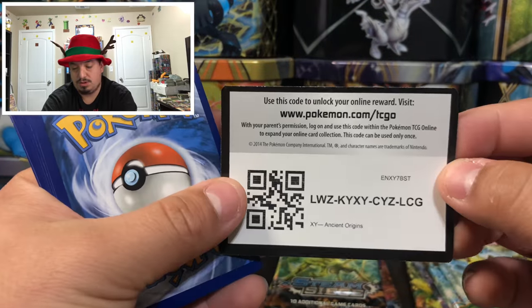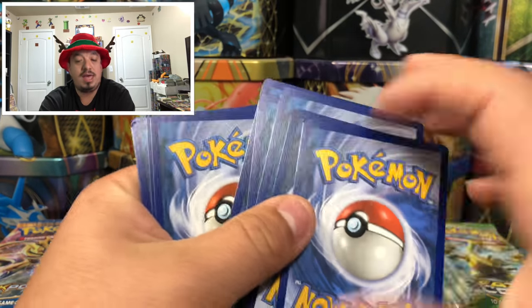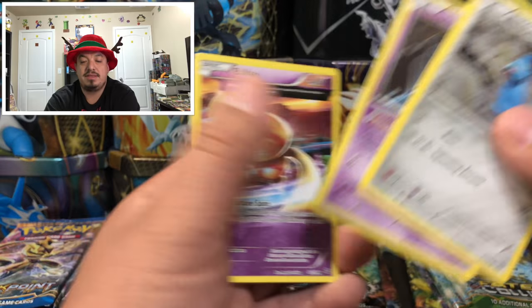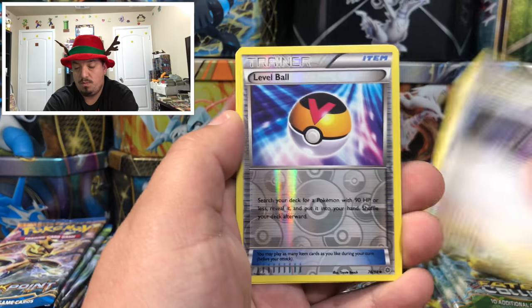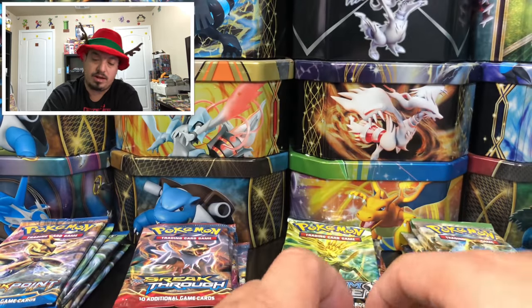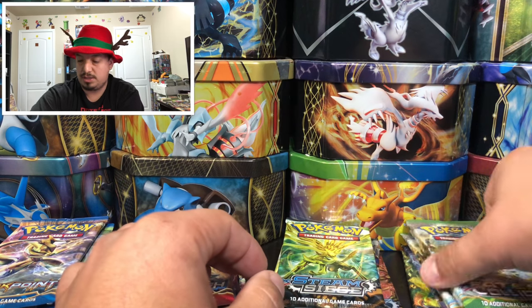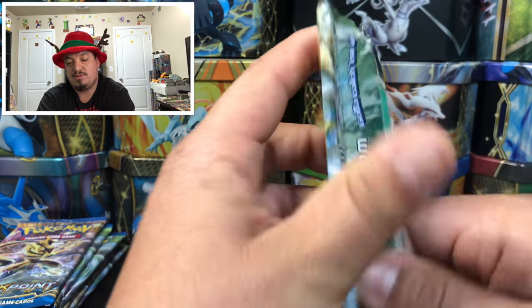Ancient Origins — let me know in the comment section what you guys pull out of those code cards. We have a Level Ball and another Porygon Z pull. Poor Porygon Z — hashtag save Porygon, hashtag it wasn't Porygon's fault!